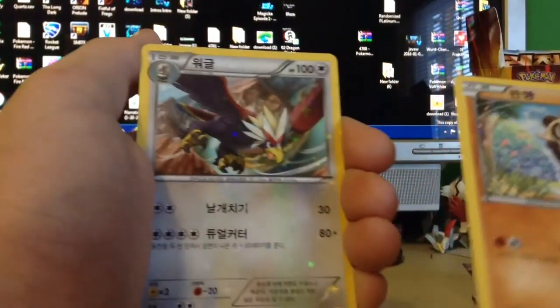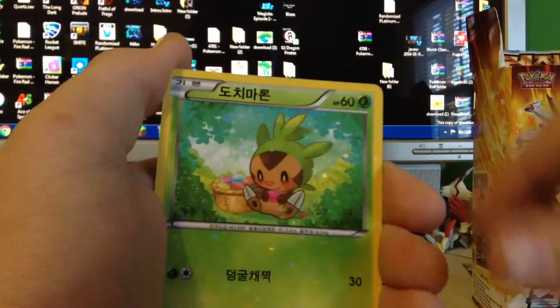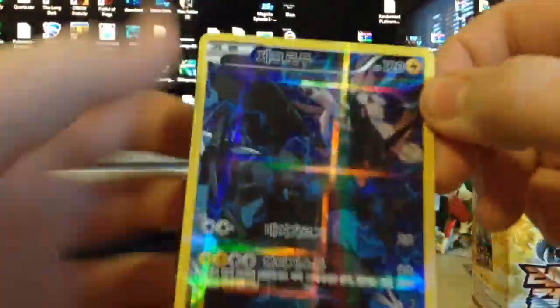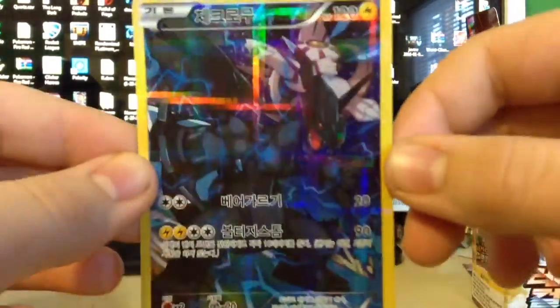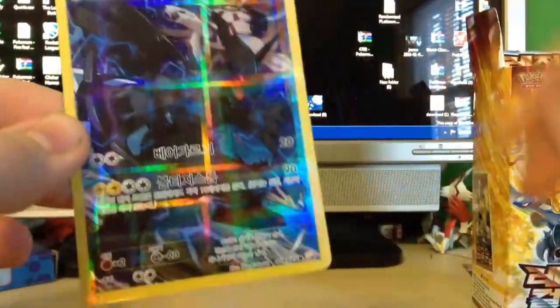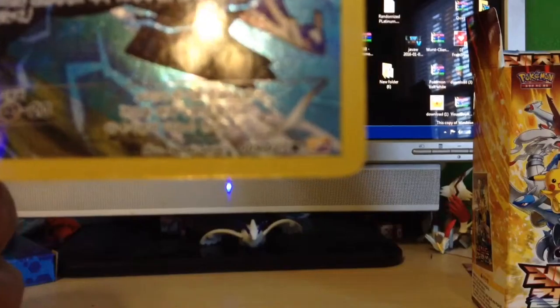All these cards are shiny. So we have a Pancham, Braviary, a Noivern, a Chespin, and then a Zekrom. That's the first card - full art, dude. Alright, we're going to aim to get all 27 cards. As you can see, 9 out of 27.